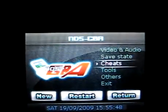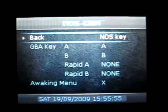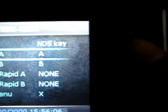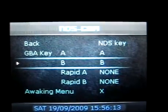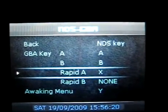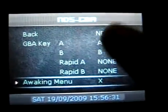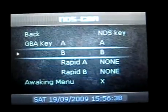Let's check out the key remapping. In case you're one of those people that like to use Y and B for their A and B buttons instead of the A and B offered on the DS or DSi, you can remap them. There's also Rapid A and Rapid B — if you hold X, for example, it will repeatedly click A for you. The Awakening menu option lets you toggle the menu via touchscreen tap or the X button, which is the default.